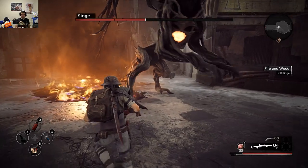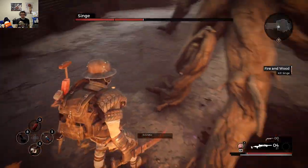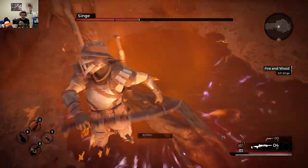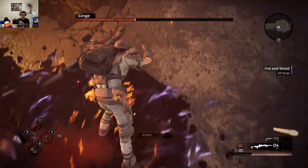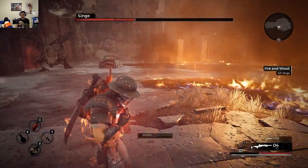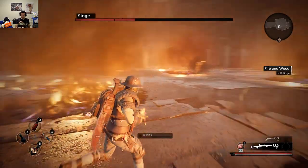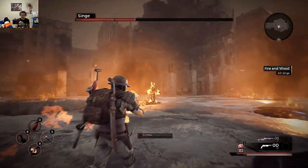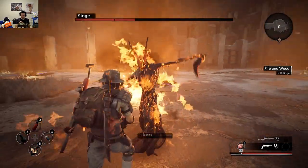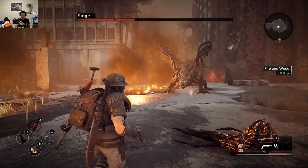But seriously, Singe can actually one-shot you with that flame ball. So when this happens — when he is inside that carpet of flames — do not go for that tail. The damage you will take is not worth it. I was just on autopilot berserk mode here because I really wanted that tail off its body.